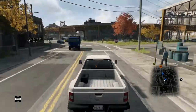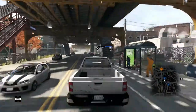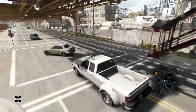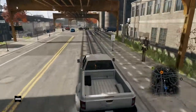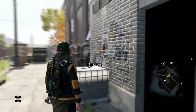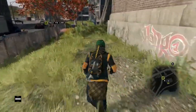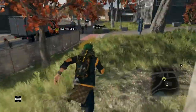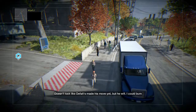Hello dudes and dudettes, welcome back to Watch Dogs: Bad Blood. When we last left off we had taken on Default, kind of taken on his gang. We learned a little secret — his brother is actually one of the people that died as a result of the system outage from Kenny hacking CTOS. Doesn't look like Default's made his move yet, but he will.